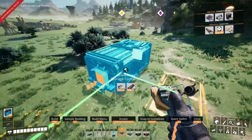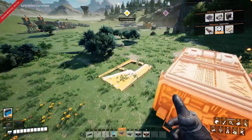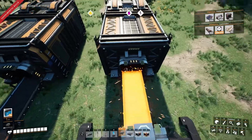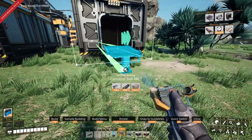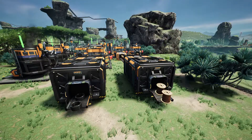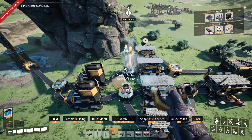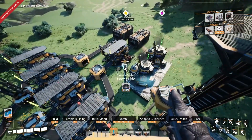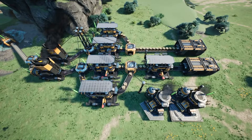At the end of the production line, place down two storage containers: connect one of them to the merger and the other one to the constructor. You can also label them so you always know which is which. Finally, connect all the machines together in a power grid and connect this grid to your generators. This is what the finished build looks like from the top.